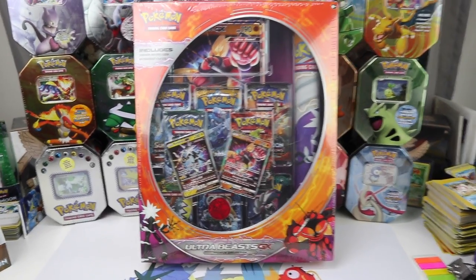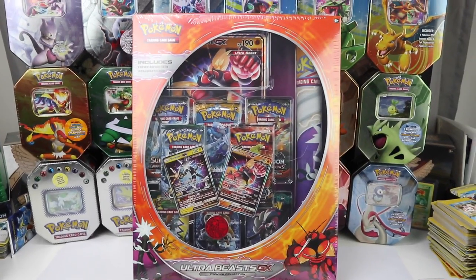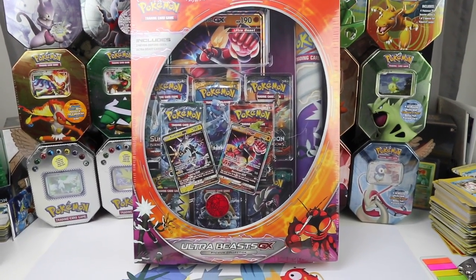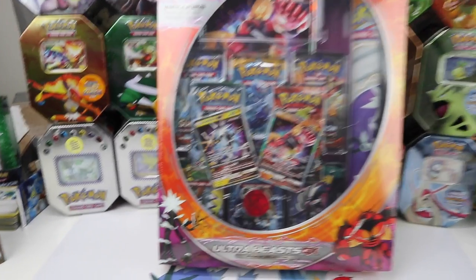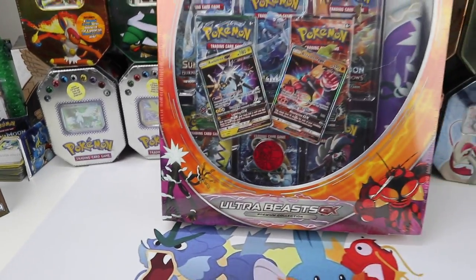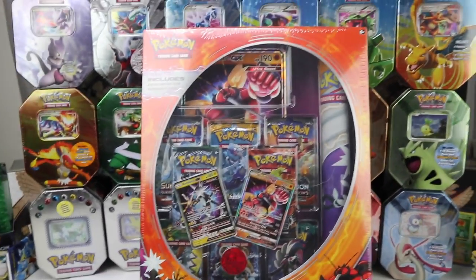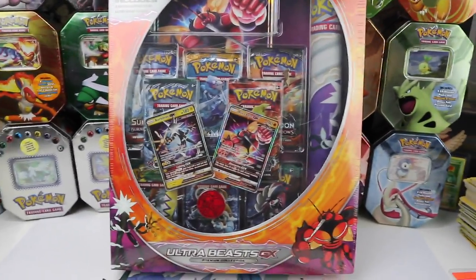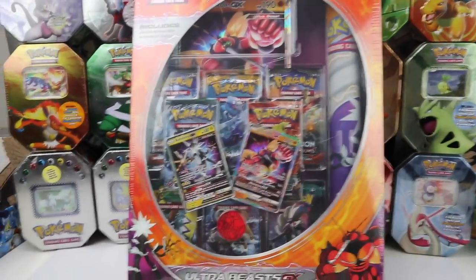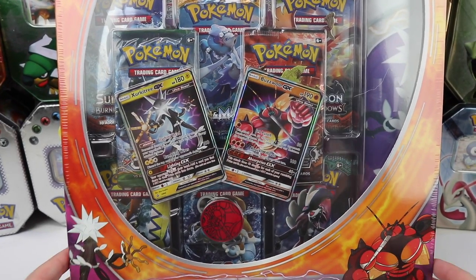What's going on everybody, it's Pokey Soup. Today we're opening up the new huge Ultra Beast Collection box, featuring Zeraora and Buzzwole. It comes with a playmat, a jumbo card, eight different packs, a pretty cool coin, and two promos. It's a huge box with a lot of stuff.